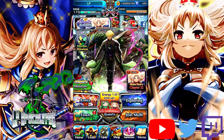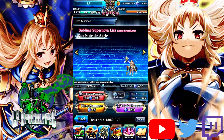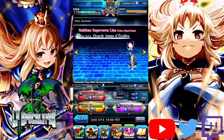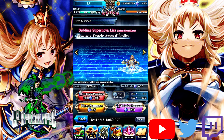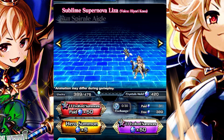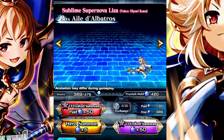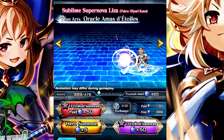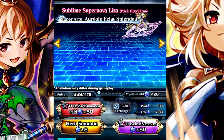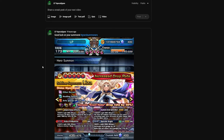What's going on, you bastards, and welcome back to another Grand Summoners video. The time is finally upon us — Star God Lisa, or Sublime Supernova Lisa as she's been translated on the global version, is now available. Let's take a little look at the animations: there's a skill with a little laser beam, arts where she's playing quidditch, true arts with some magic, and super arts with a big laser beam. It doesn't look too bad.